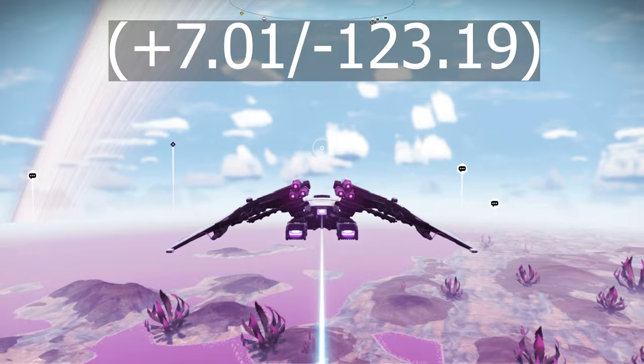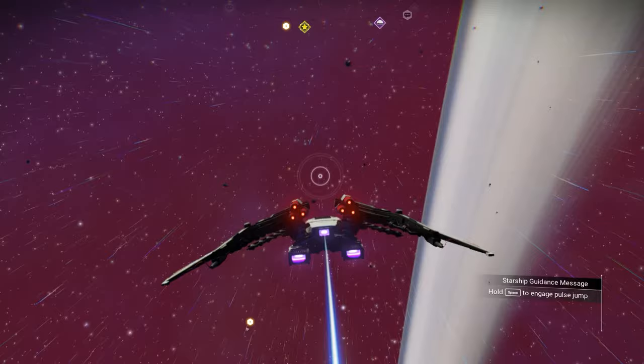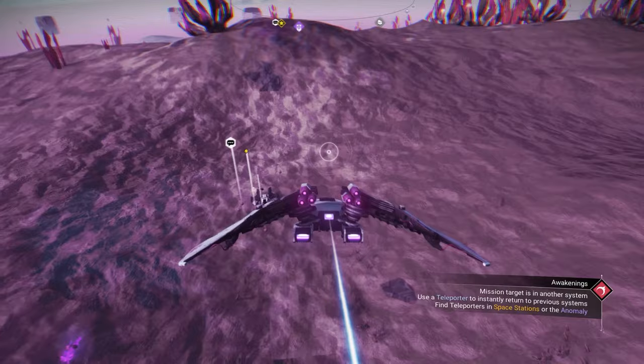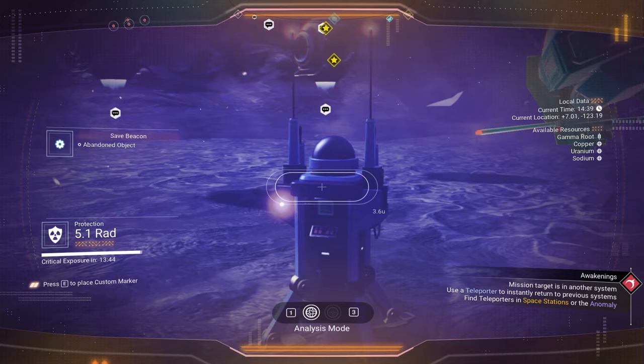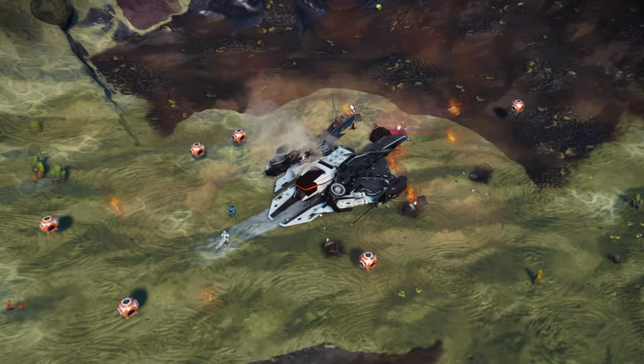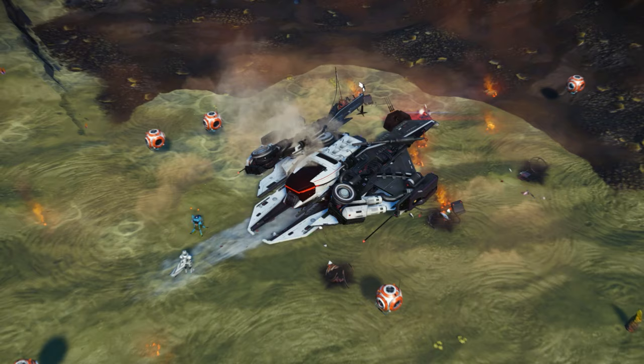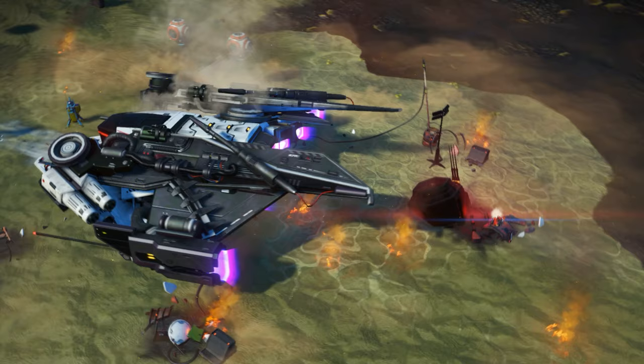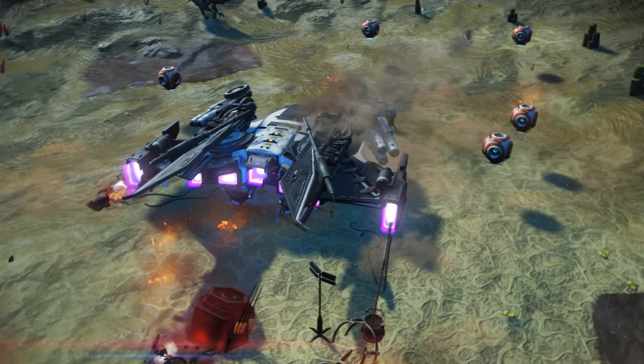To make it easy and fast for you, if you see a yellow safe beacon and the communication station, you need to go to it — it should take you straight to the crashed ship. You can see I'm at the right location. Look at this awesome white and black sentinel ship. This one is absolutely a beast, and it actually has 7 thrusters. I really love the well-designed look of this sentinel ship.